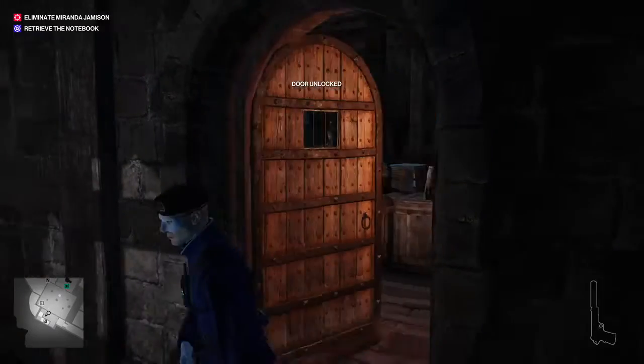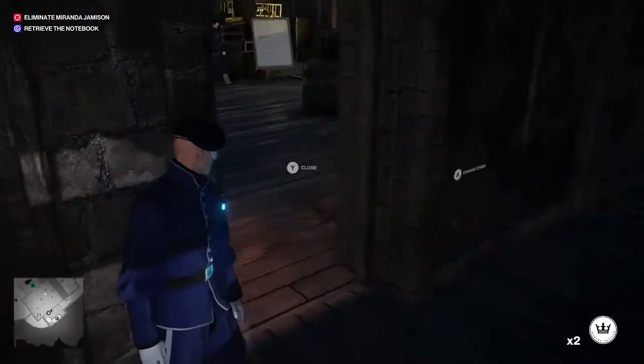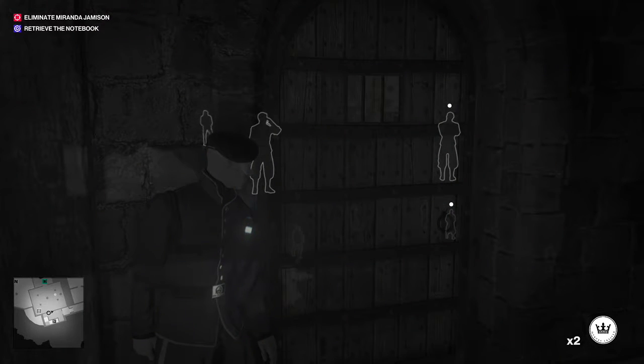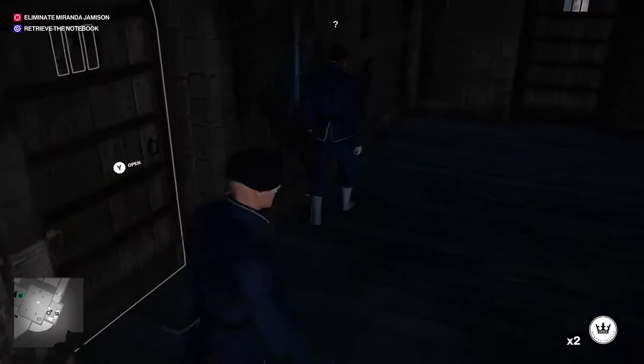So you'll want to unlock this door. Hide right there. Create a coin and throw it nearby. And make sure you have the door ready, because you'll knock out the guard in this area using the door. Keep on watching him — he'll come towards the door. Be a good gentleman, open the door for the lovely guard, close it behind him, and knock him out.